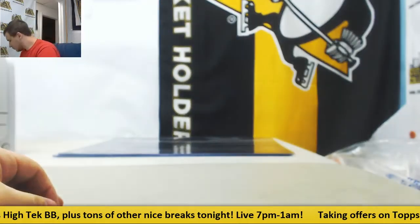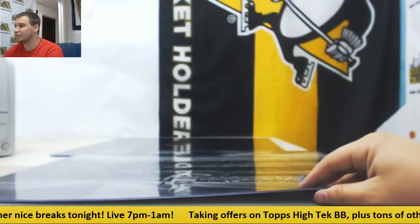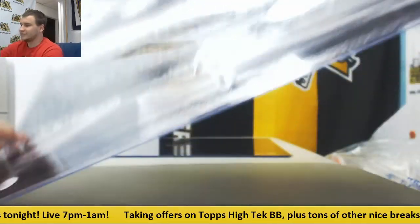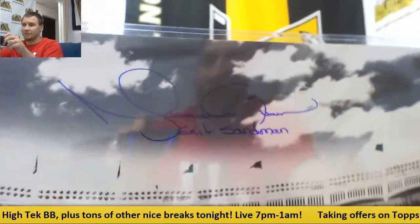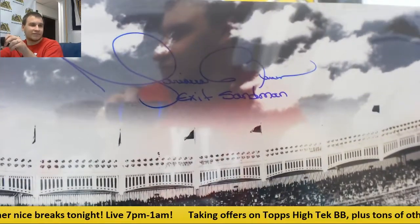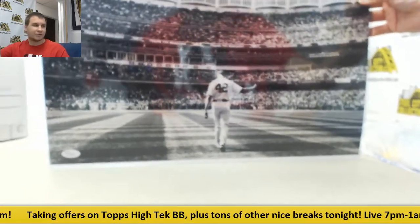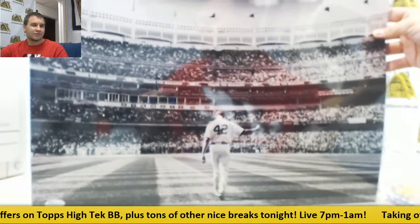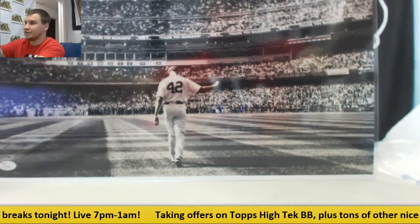First one is really, really neat — a sixteen by twenty Mariano Rivera with an Enter Sandman inscription. This might be my favorite piece that we've pulled. Love his autograph, lucky enough to finally have one. That is an awesome picture, just such a beautiful piece right there.